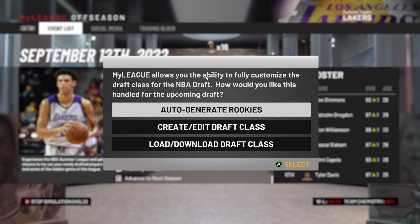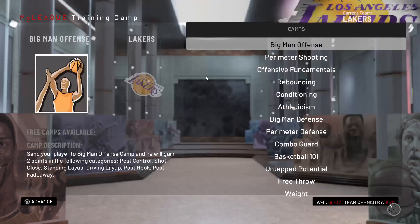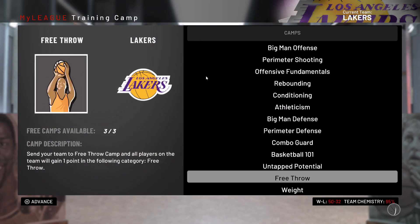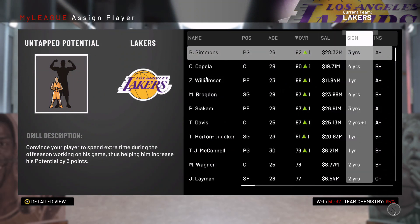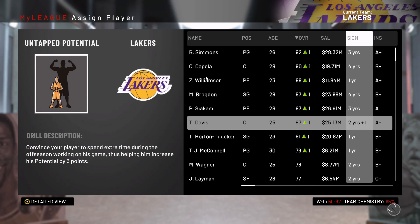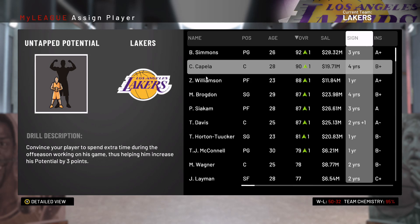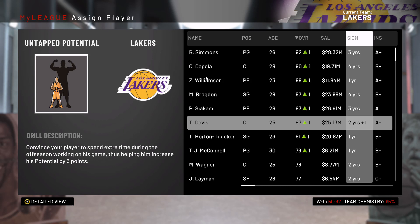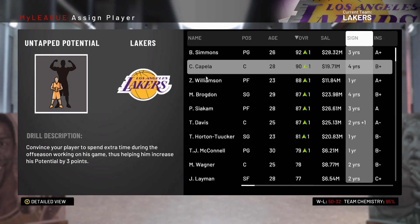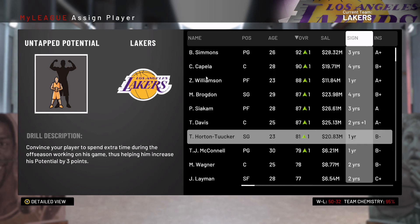We'll just auto-generate rookies for next year. Maybe we should trade Capella since he's a bit older than our other center. Actually, I think we'll stick with Capella. Should be fine.